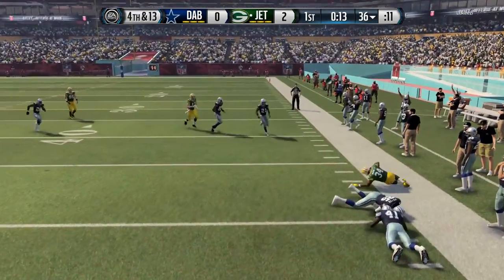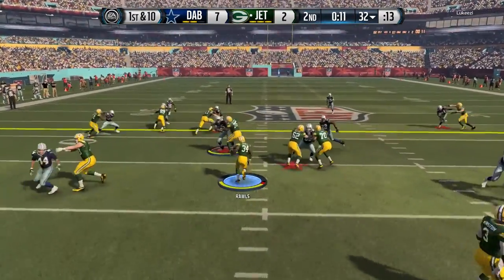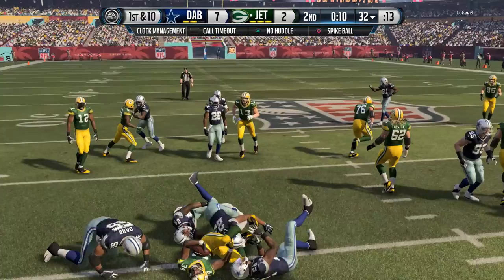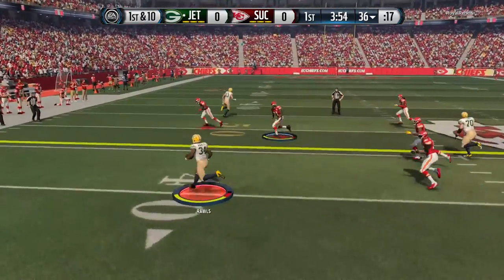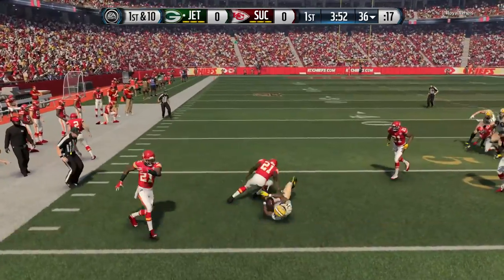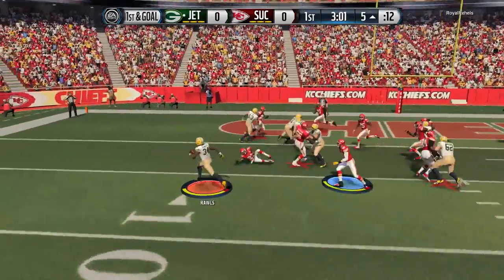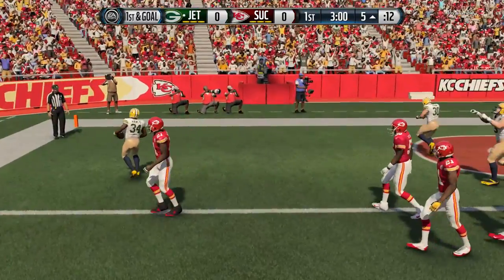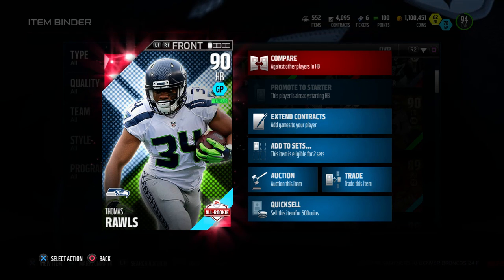How is he blocking? I didn't like him blocking. He has 54 pass blocking, and I think it's his awareness — he always decided not to pick the right person to block. I always got sacked whenever I used him to block in the backfield. He always chose the wrong person or made a double team instead of picking up the free blitzer coming in.